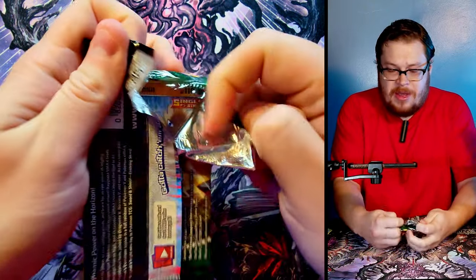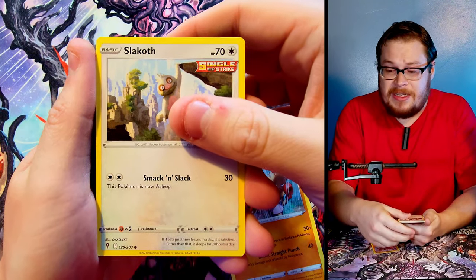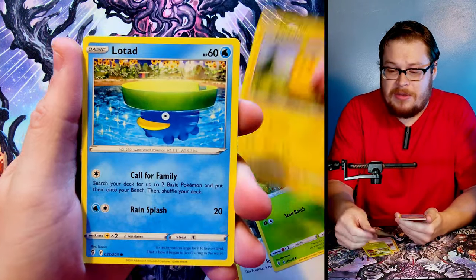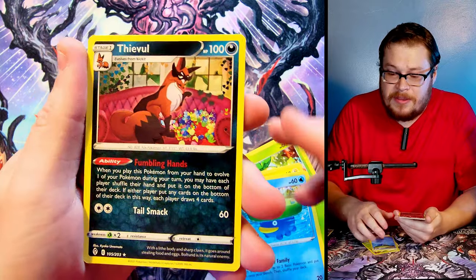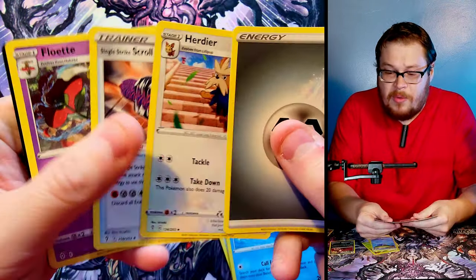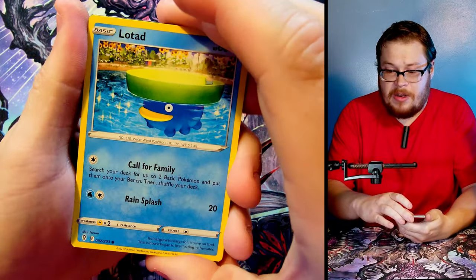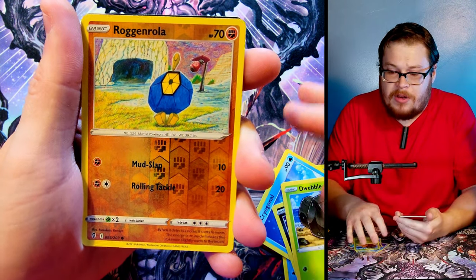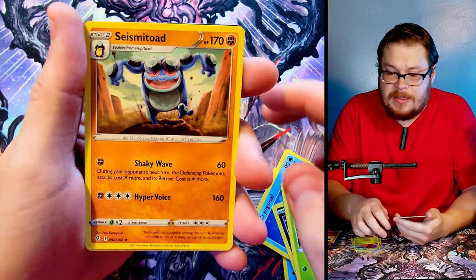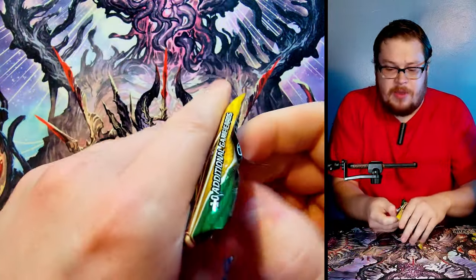These packs are kind of weird to open - I'm used to the pull tabs from Force of Will and all the other card games I've been opening on the channel. We got a Lotad and then a Treasure Energy reverse. Behind it, just a normal Eevee - not what we want but we'll keep going. Another Umbreon pack - Lotad again, Latios, Nickit, Dwebble, and then a Raichu reverse. Behind it a Seismitoad - just normal. Keep going.